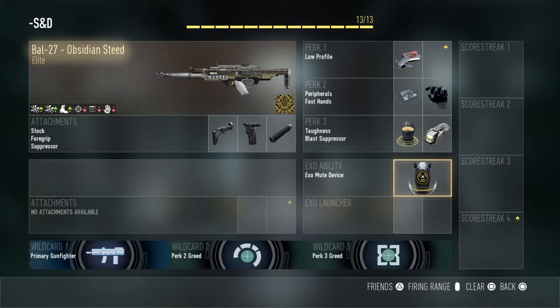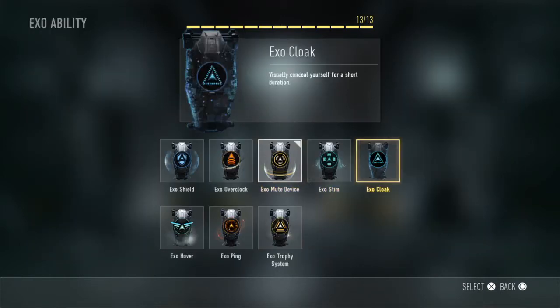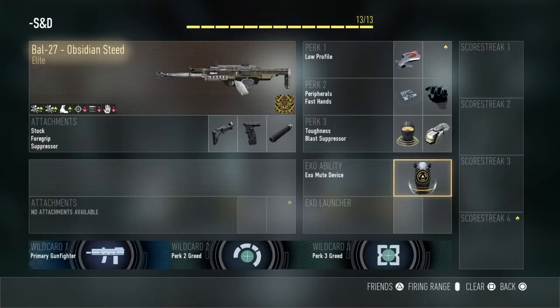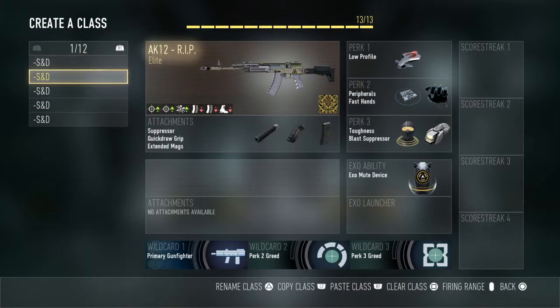With the Exo Mute System, not only will they not be able to see you on the map, they won't be able to hear you either, which is amazing. I don't recommend any other perks except maybe Cloak if you're about that. But as I said, you already have all the perks that benefit you to not be seen on the radar.